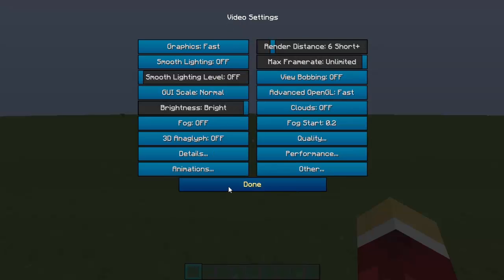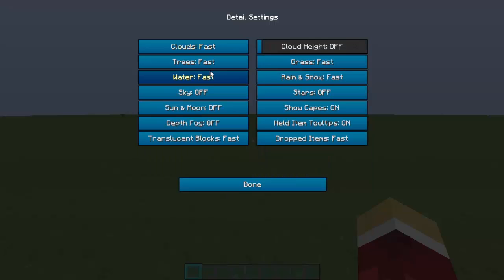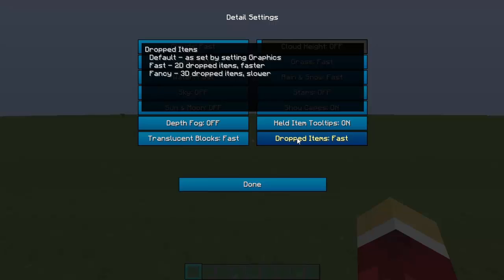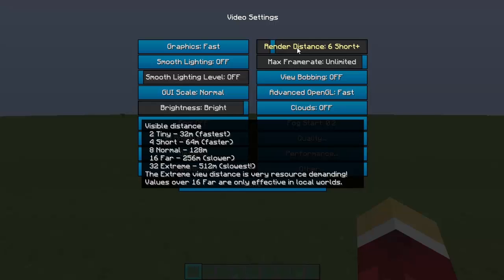Under Animations, turn everything off. Particles — I keep it on Decreased because I like to see a few. Under Details: Fast, Fast, Fast. Sky off, off, Fast. Cloud Height off. Drop Items set to Fast — it makes them 2D. Font Fancy if you want, but it makes it slower.